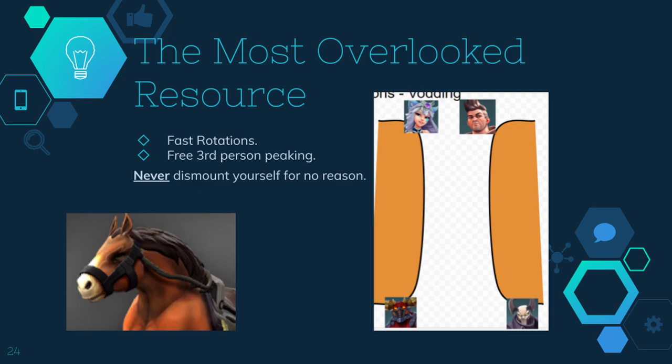The last thing to hammer home is communication around effective resource use. In a team setting, communicating as you're using an important cooldown is sort of the bare minimum. The most effective communication around resources comes from before you use them — you want a plan for what resources to use and when, so you're not relying on spur-of-the-moment communication. Often you get two people calling alts at the same time when you only want to use one. This is especially important on pushes and the start of mids when you have time to discuss. You want to know the function of each ult in your comp and how you're going to set up for it so it achieves that function.